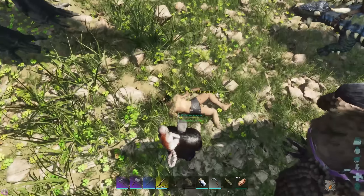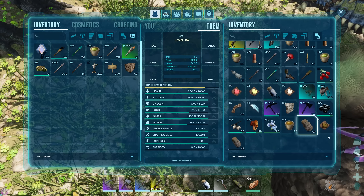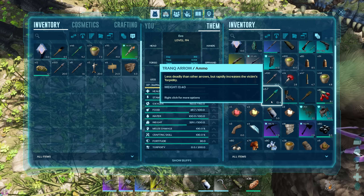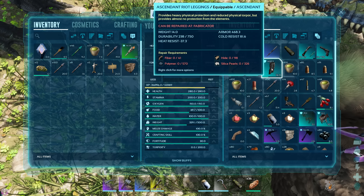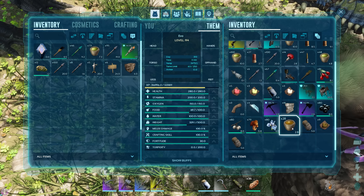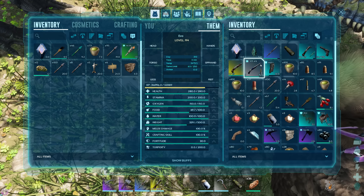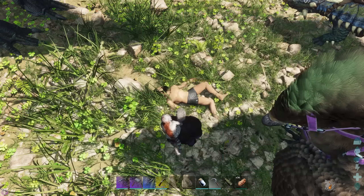I found him — ha! He's naked. Of course he's naked. Evo, where are your clothes? He has nothing, bro. Why do people not wear clothing? He's got some ascendant riot leggings but I'm not about to take them. I guess we're painting him then.